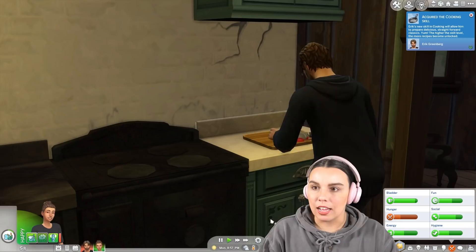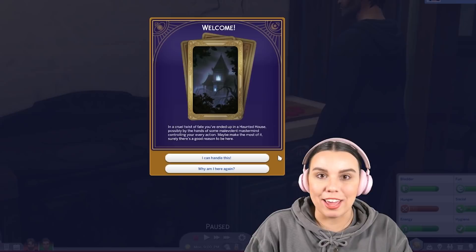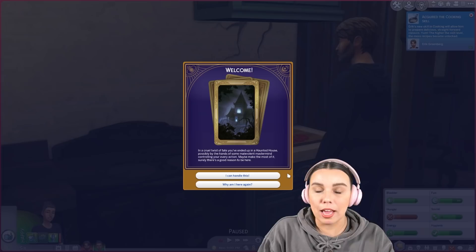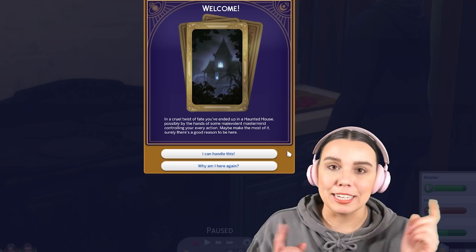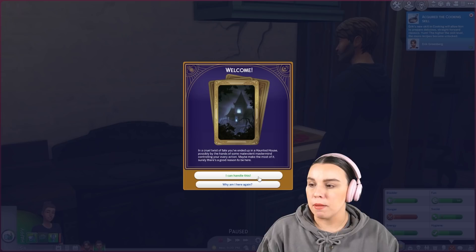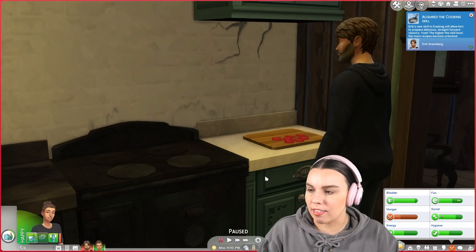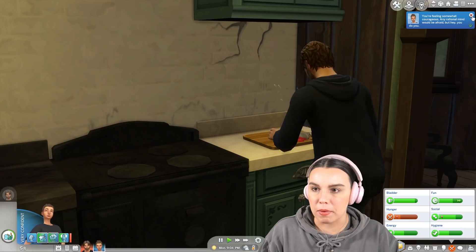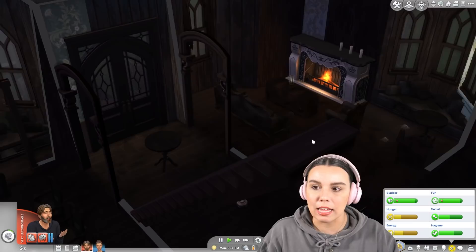I thought it would be cool for you guys — if you did this challenge and downloaded this lot — that every time you reveal the furniture you'd be like, I wonder what it's going to be. But when I uploaded it to the gallery and downloaded it, I realized the burnt items are erased. If you guys know any way to get around that so I can share the house so you guys can do the challenge as well, let me know in the comments. We don't have to do the haunted house part of this challenge if you guys don't like it, but I thought with the whole Halloween month it would be fitting.